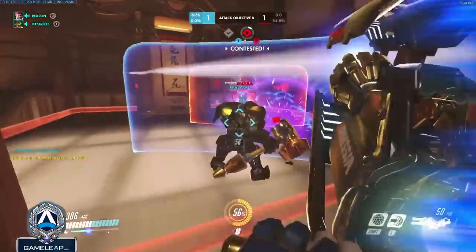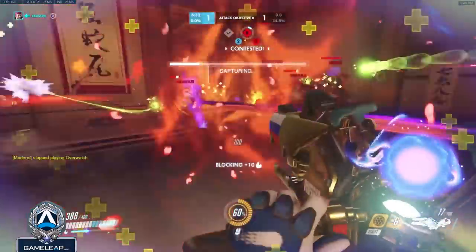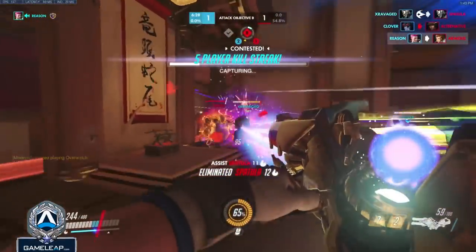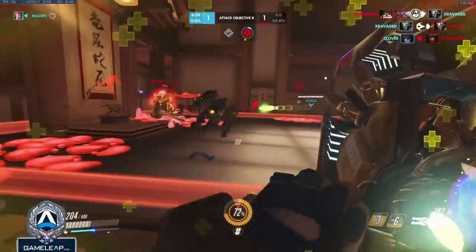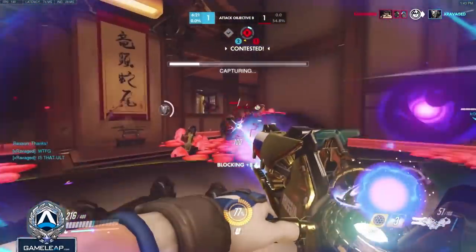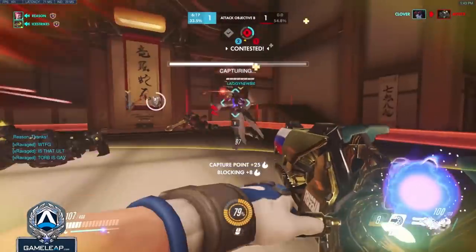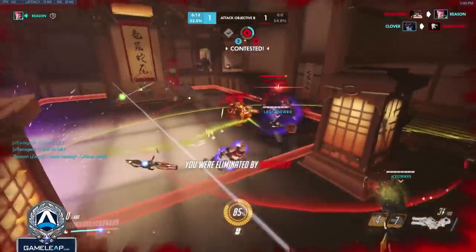In the second fight we do the same thing — we force the Orion to back or be smothered, and the Brigitte tries to do a bit too much and gets punished for it. Unfortunately a couple of other things happen with our teammates, we atrophy, and our attack falls apart. I'm trying to block that side with the turret which works okay, but we're just out of resources and the Tracer's able to finish me off.